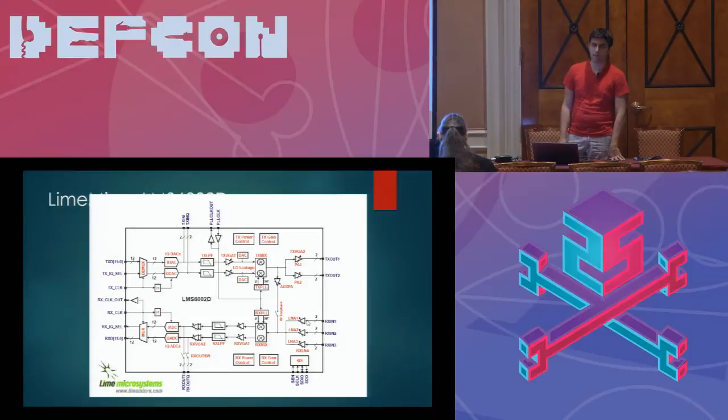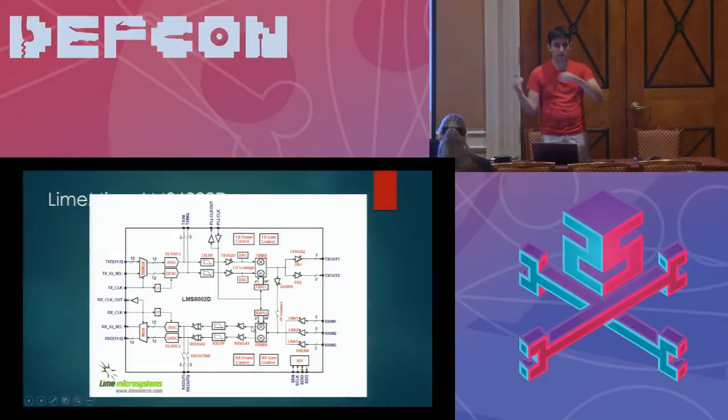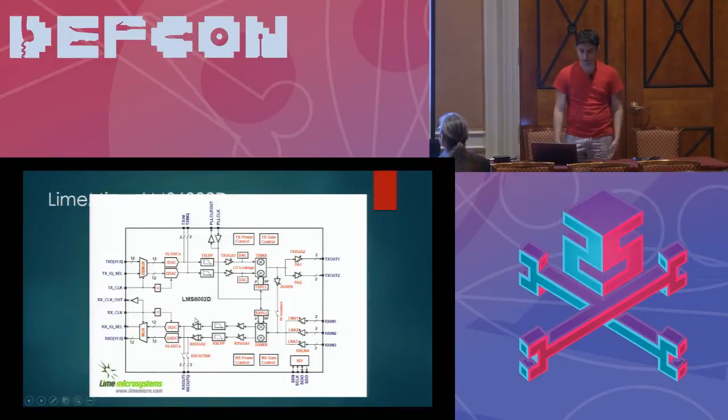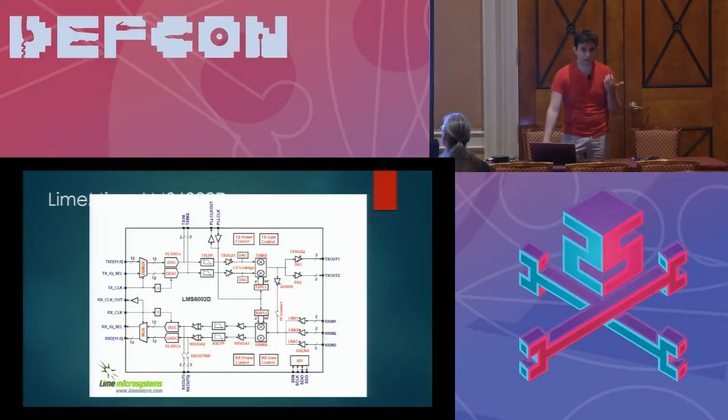It's 1.4 GHz. But once you go through the mixer, everything is at baseband — you are down at zero IF, which basically means the frequency range of what you're looking at has been mixed down and is now sitting right at zero hertz. The RxVGA and the RxLowpass filter and RxVGA2 don't have a requirement to be banded because they're all working with signals that are lower than 50 MHz.